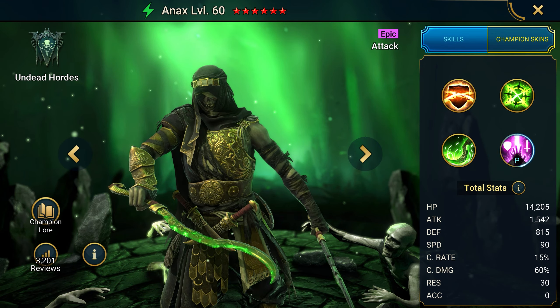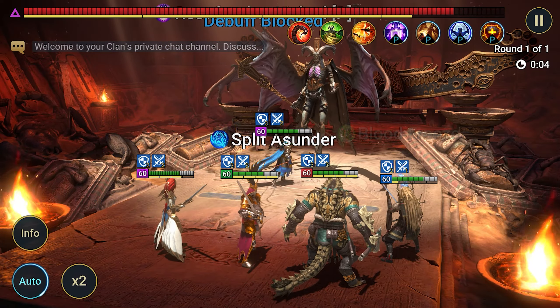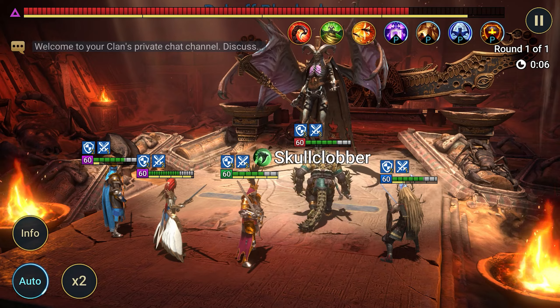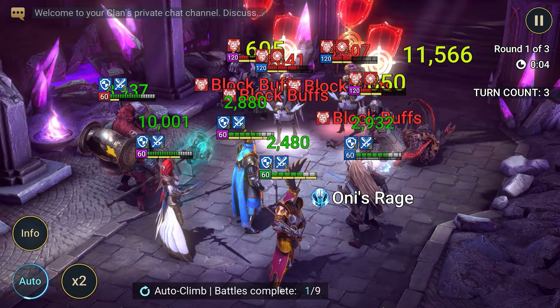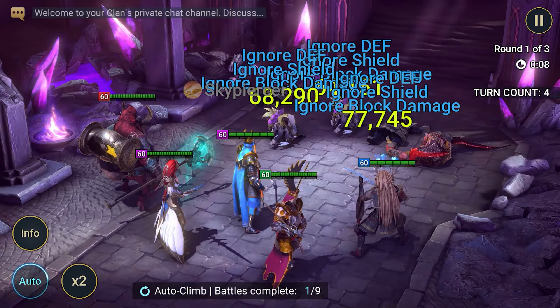Lightsworn is an epic defense champion that uses a defense buff and resurrection, making it an extremely useful support tank. Undead Anax is a poisoner who can go through any PvE activity, even solo, with poisons doing most of the damage. However, when he loses health, he gives himself buffs to attack, defense, and heals on A3. This combination of champions is a must-have. Whether you're a newbie or an old-timer, any player can get a bonus for a new account. Try it out in real combat in any mode, and believe me, you will want to keep playing!